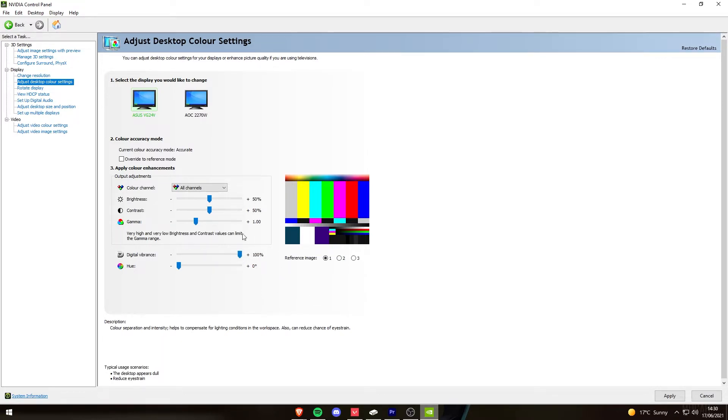I wouldn't really recommend having it at 100%, but you can if you want to. Personally, I don't use it in this way, because if you're doing anything else apart from playing the game, it messes up the colours and can sometimes look weird if you're working on something else that isn't playing Valorant. So I tend to use the second method, which is only applied in the game, but it launches every single time you launch the game. So once you set the settings, you won't have to change them.